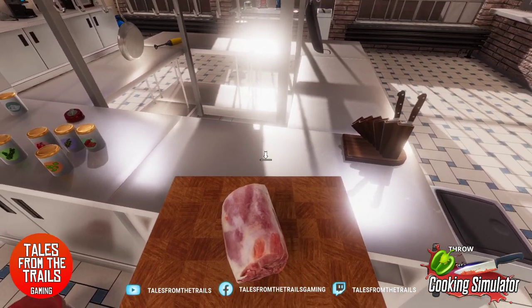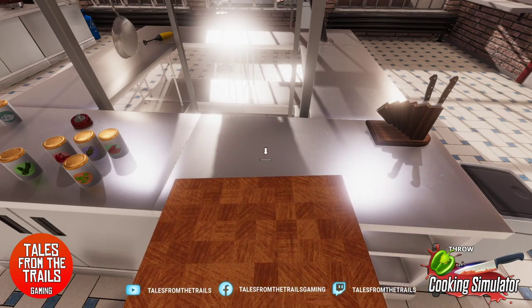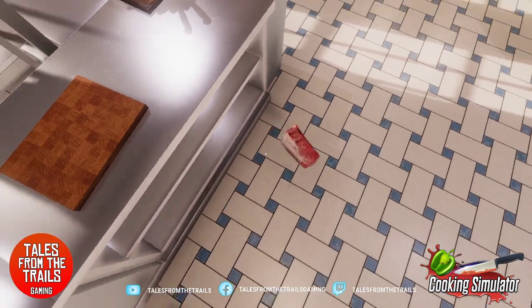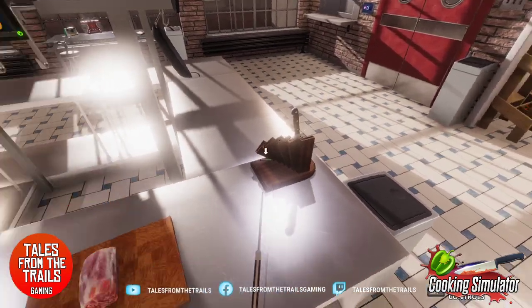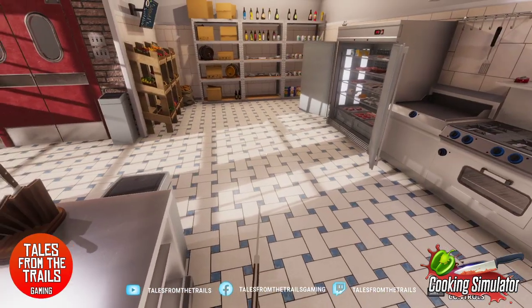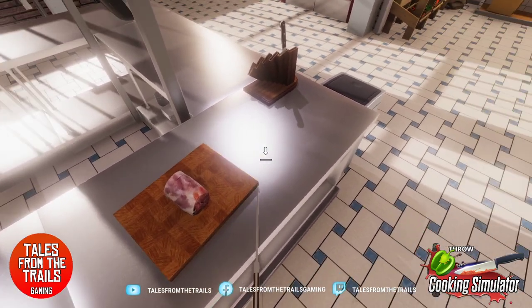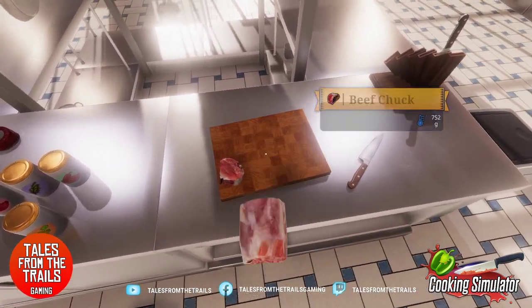I'm gonna rotate this here if I can. I just wanted to turn it — oh well, it's there now, it's fine. Should I wash it? Nah, it's fine. So good — what do we need? 200. I wish there were some weighing scales, I haven't found them yet. Rotate around — if that's a kilo, maybe it's like that much. Put it there — 248, that's close enough.